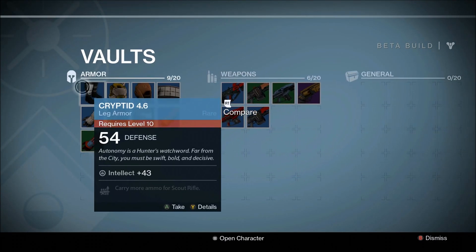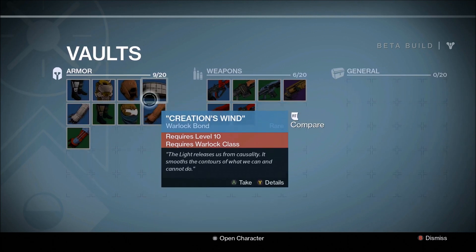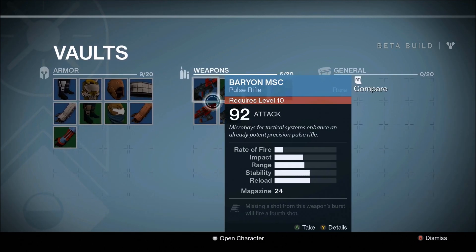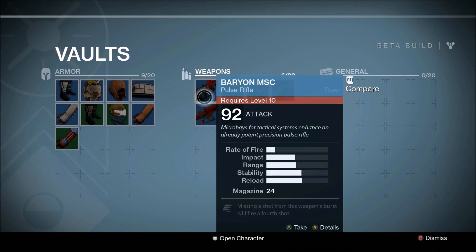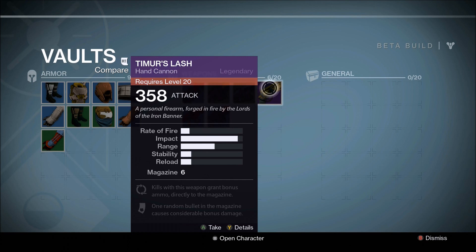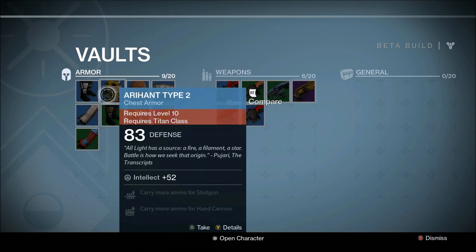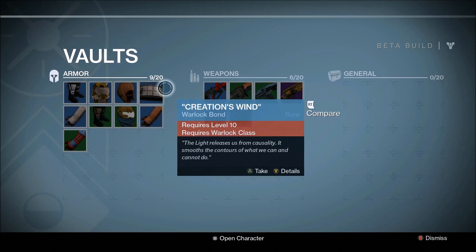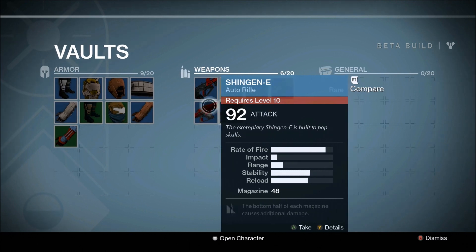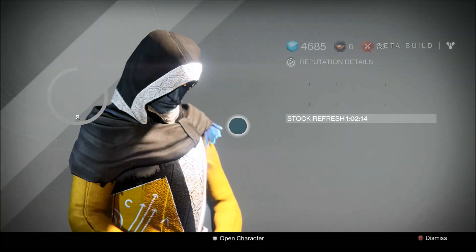Let me show you guys all the blue stuff I have from this method. I have about nine blue weapons, and I have one purple legendary weapon that I got from the Iron Banner event. All of these blues — I've gotten about one blue when my rank was one, and about eight blues when my rank was two. I counted. I don't know if I just got lucky, but I'm pretty sure this is the method you guys want to be using right now, at least in the beginning until more is unlocked.